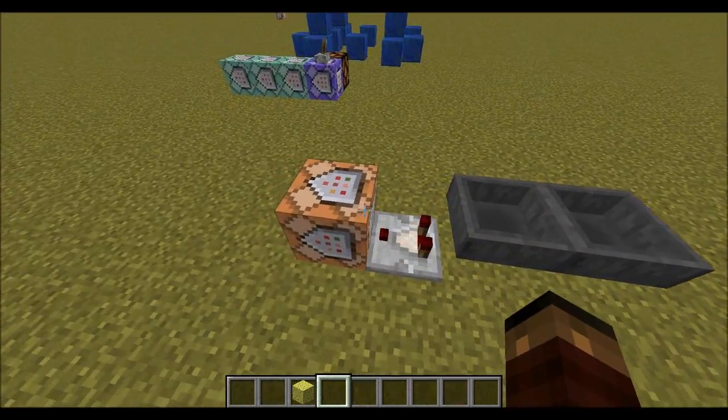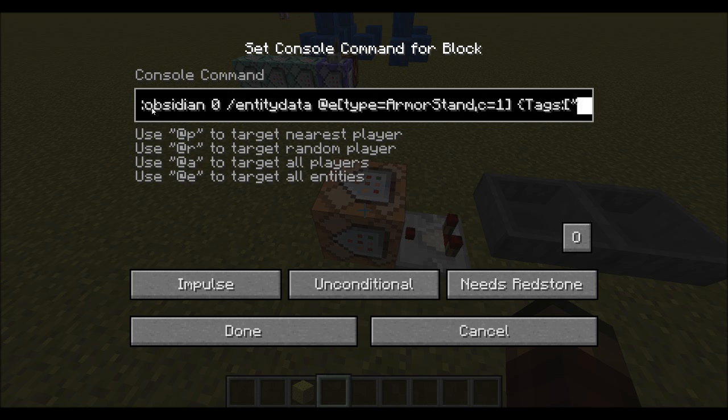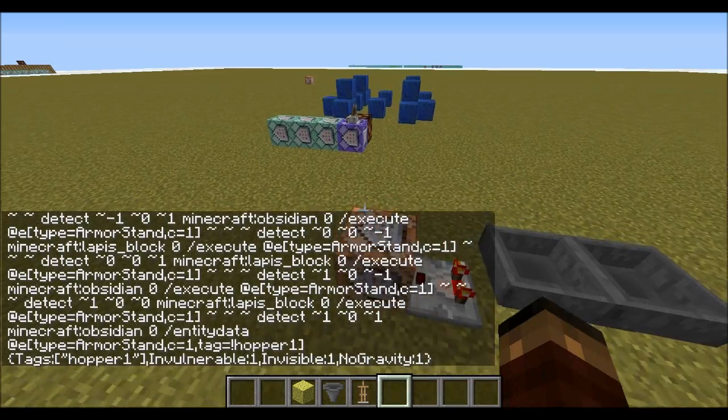We're going to be using a hopper clock for this module, because it doesn't need to be in a repeat clock by any means. Let's go an entity data command — entity data at a type equals armor stand — and we are going to go tags: hopper, hopper one. Let's do invulnerable one, invisible one, and it definitely needs to have particles. We'll give it some equipment as well, and let's also go no gravity for this. Now, just so this command doesn't run multiple times, we'll go tag equals not hopper one, so it doesn't do that check too many times.